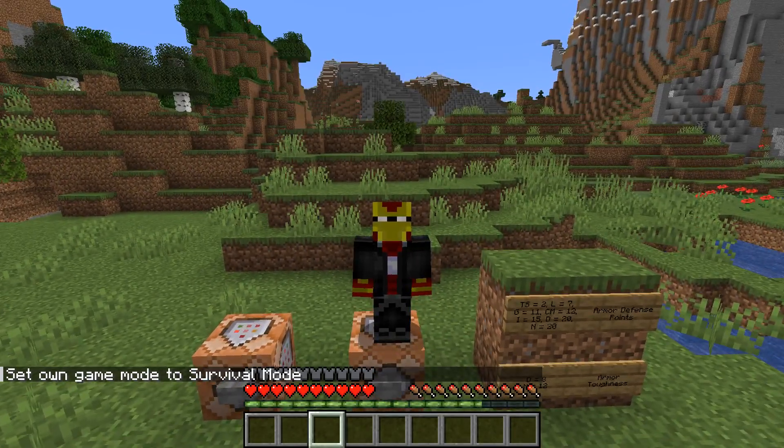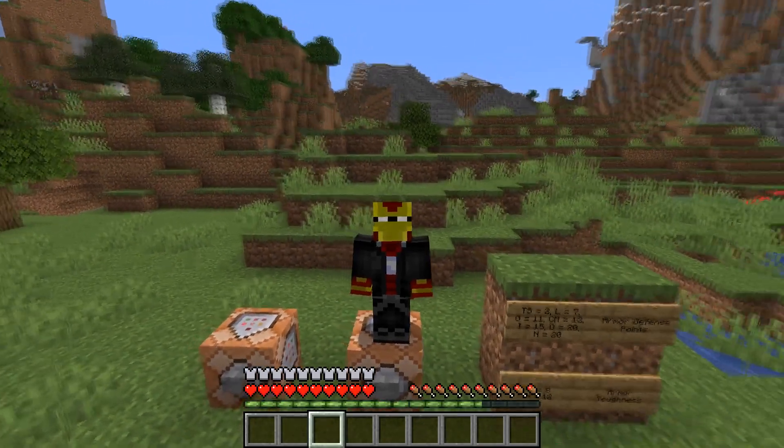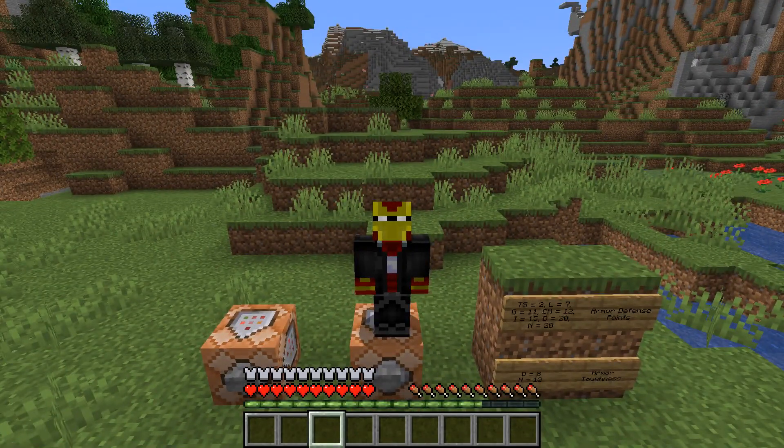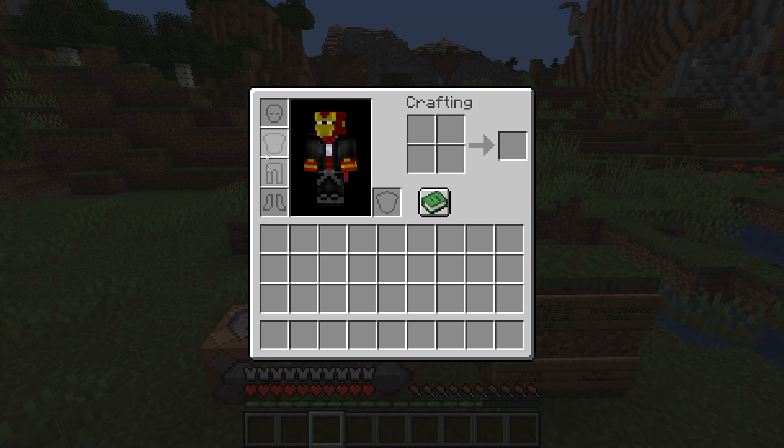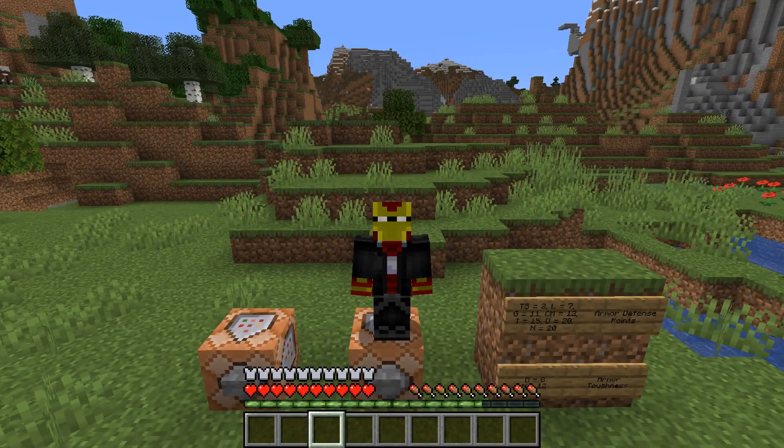I also want to prove this is not using an invisible resource pack or anything like that. As you can see in this inventory, there is no armor equipped at all, but the armor points are still showing — so it's purely the attribute commands at work.